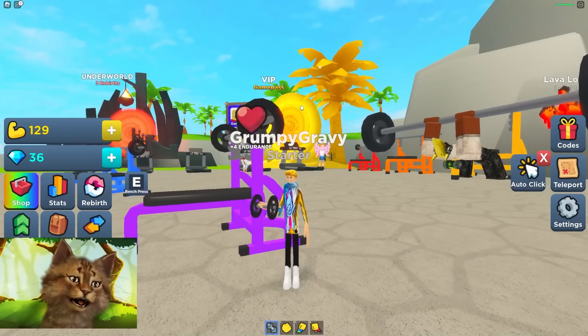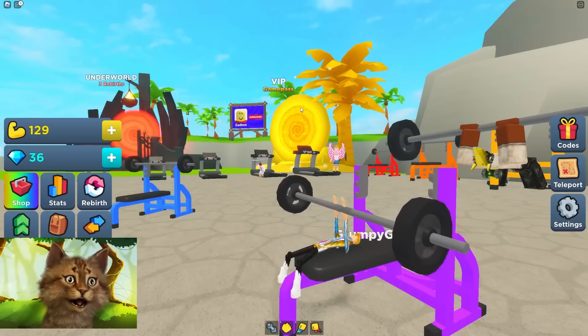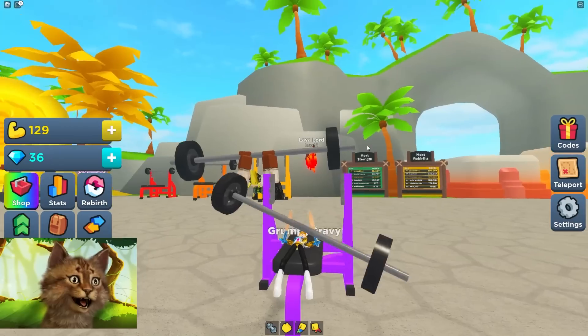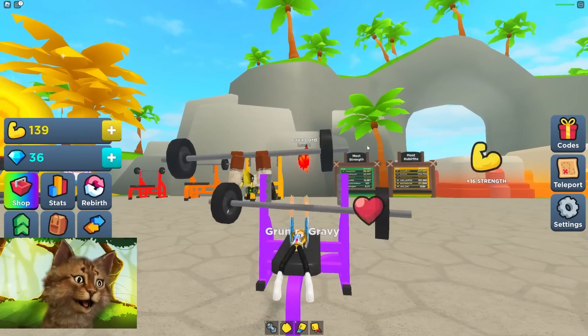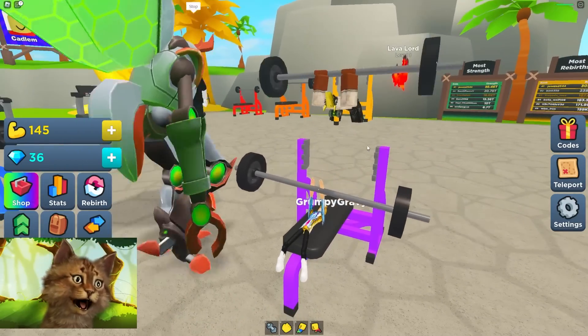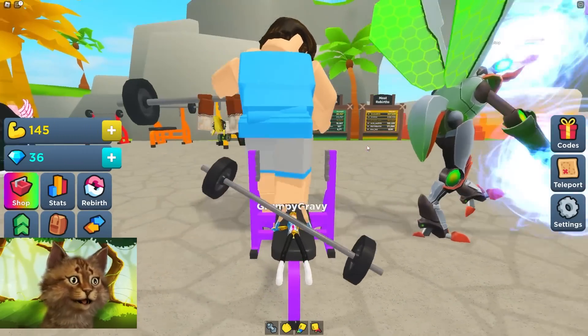Let's train here. This gives me six, I think. Bench press — wait, this is the wrong form, guys. It's like one arm is so strong and the other one is so weak. We get 16 per rep. We gotta keep doing this — this is the fastest way to do it.